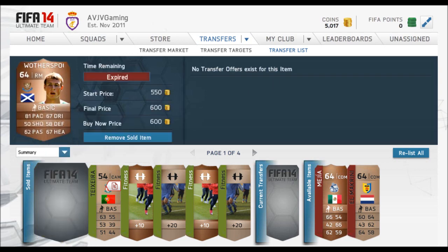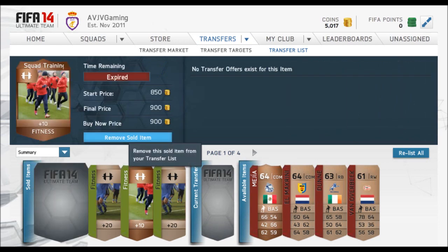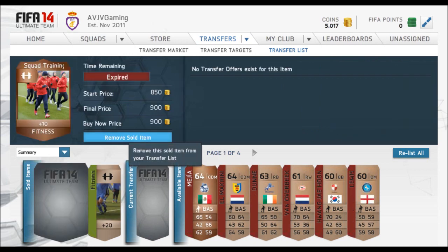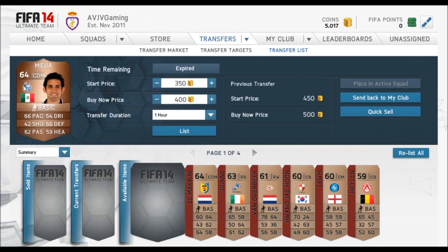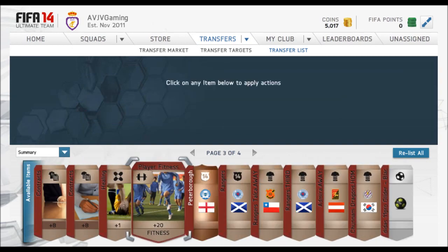Our Mexican player didn't sell, but we sold Witherspoon and we sold Teixeira, the squad fitnesses, and a couple of fitness cards. That means we're on 5,000 coins, so we made 1,000 coins profit from this method, which I don't think is too bad. Let me know what you get from this method and how much profit you made - you guys will be able to sell your stuff for more time than I had.